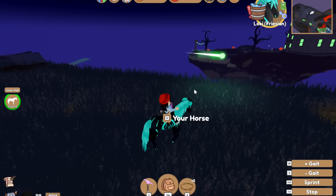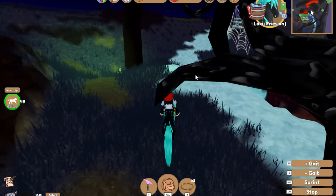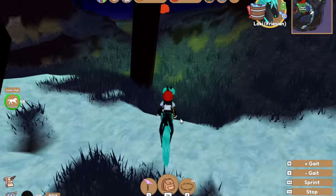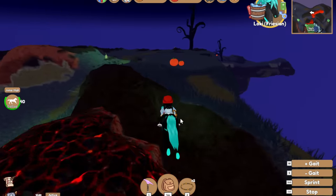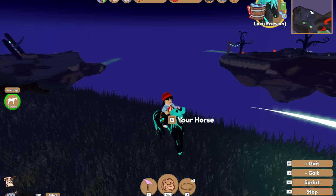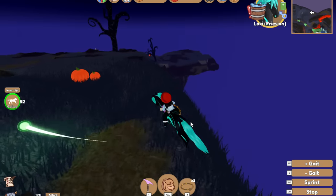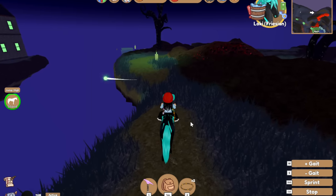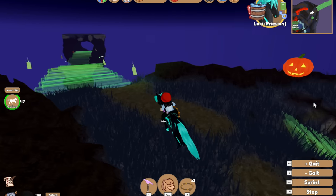Got it! So the first place where I know you can get a ghost horse is around here, over this side of the cauldron. Sometimes there's a ghost horse here — it's not guaranteed every time, it's basically if you're lucky. But they do spawn enough for you to be able to get them.